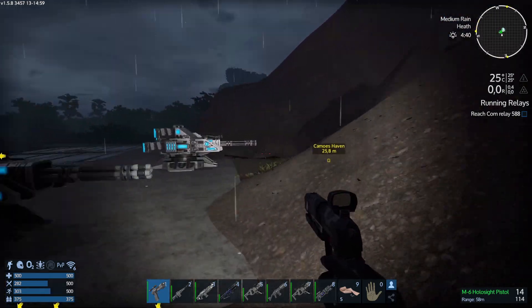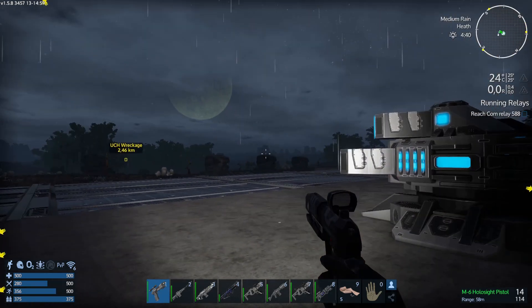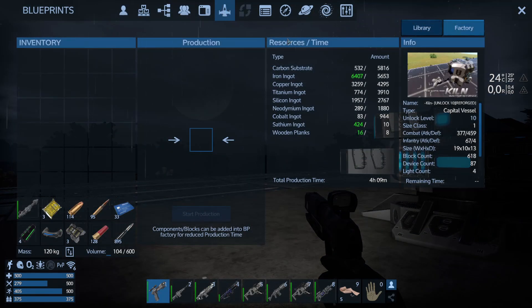I'm also crafting some food, because from what I read in the description the Kiln does have some fridges but it does not have any farming plots. So in terms of food I'll have to bring everything with me - not a big deal, since on many planets I'll be able to pick up food and buy it at space stations. Right now wooden planks are done, satiium is done, and I'm crafting the carbon substrate. I might need to use my small vessel one more time.